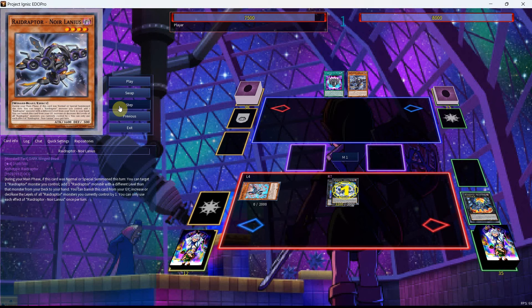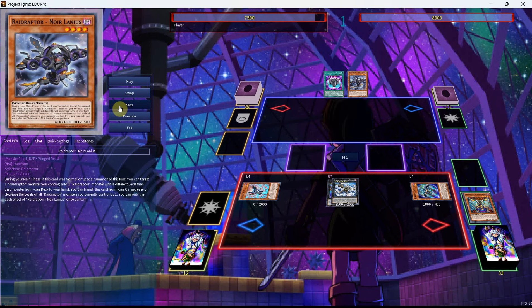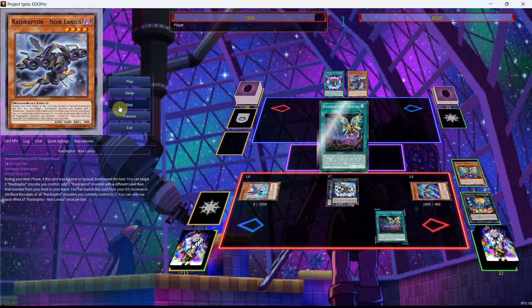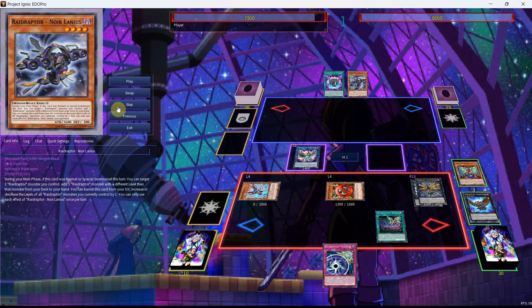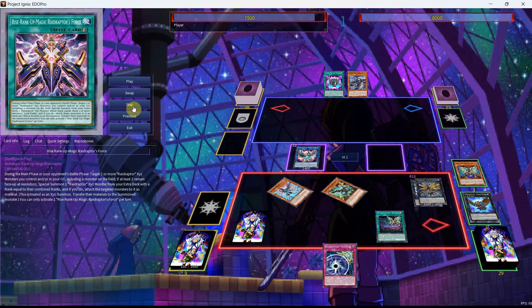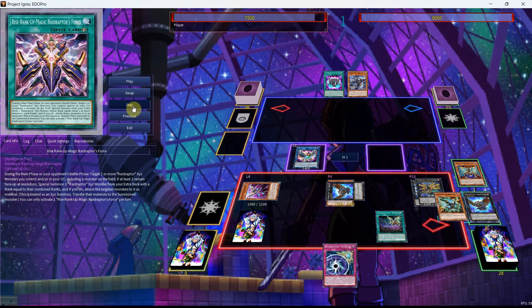From here, we can then use the effect of Arsenal. We'll be able to Special Summon ourselves out the Tribute Lanius, use the effect of Tribute Lanius for the Mimicry. We already have a Level 4 on board, which is really nice, so we're going to get the Roost, then be able to use the Tribute and the Arsenal Falcon to go into our Y-Strix, use the effect of Y-Strix along with the Arsenal, bring out the Ultimate Falcon, then bring out the Vanishing Lanius. Here we'll be able to use the effect of the Roost to get ourselves the Barrage, resolve the Roost — that was Chain Link 1 — but we'll use the effect of the Y-Strix on a new Chain Link to get ourselves the Rank-Up Magic Raid Raptors Force.